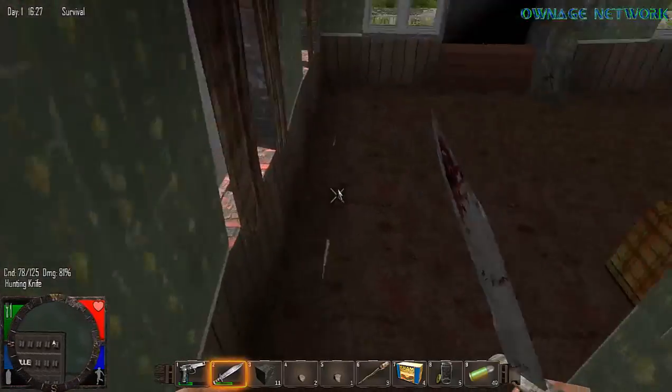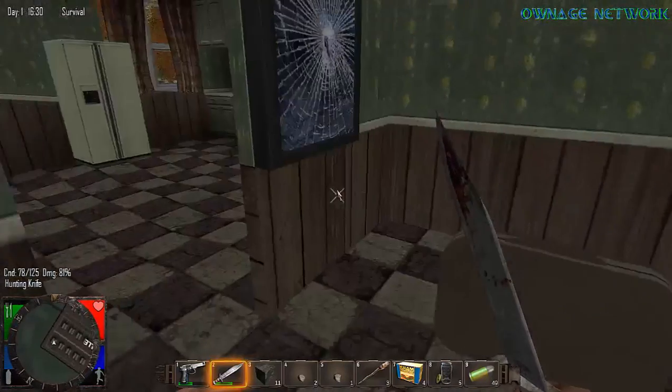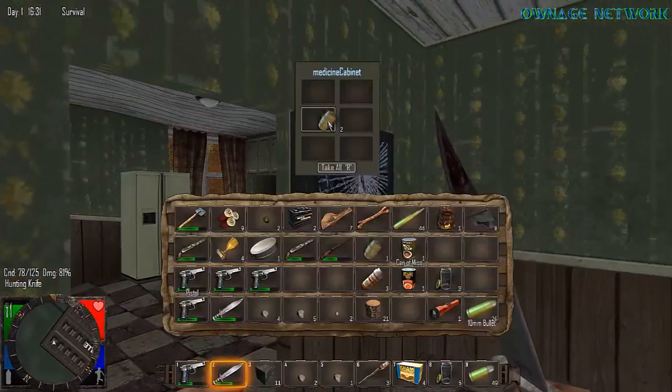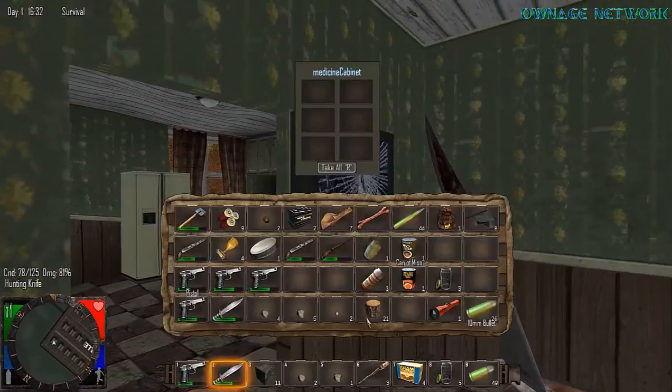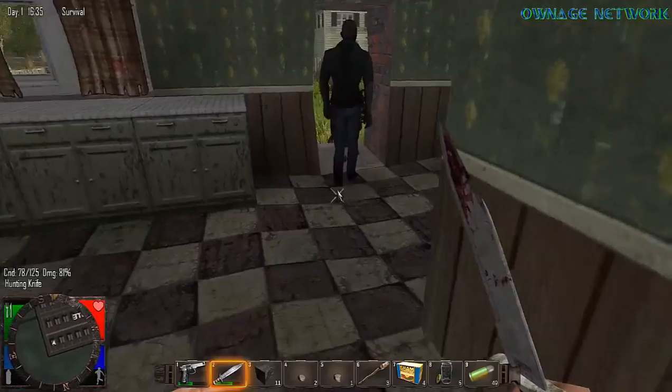I'm going to need some dirt as well. Press C to pick up any item that you drop.